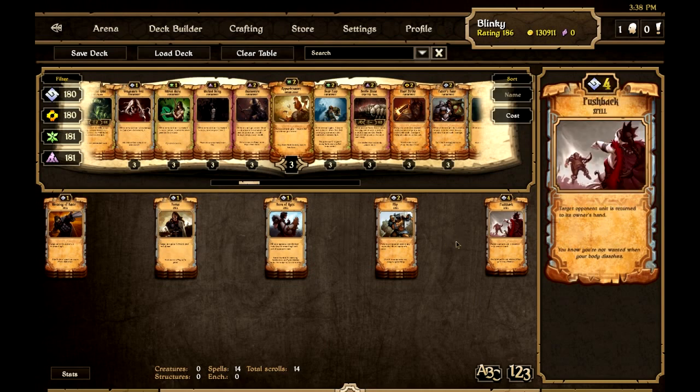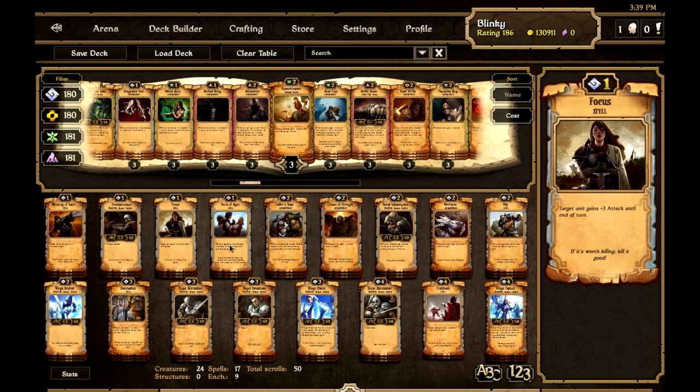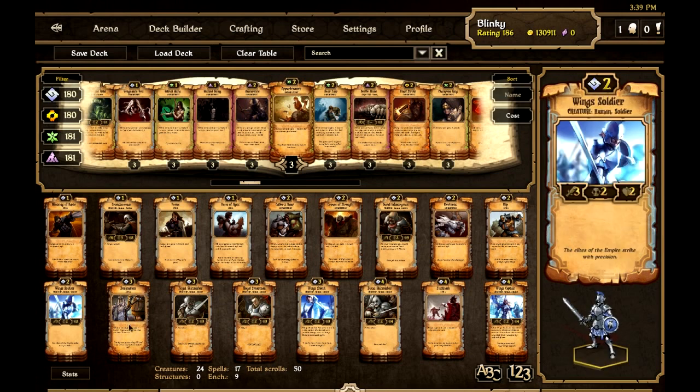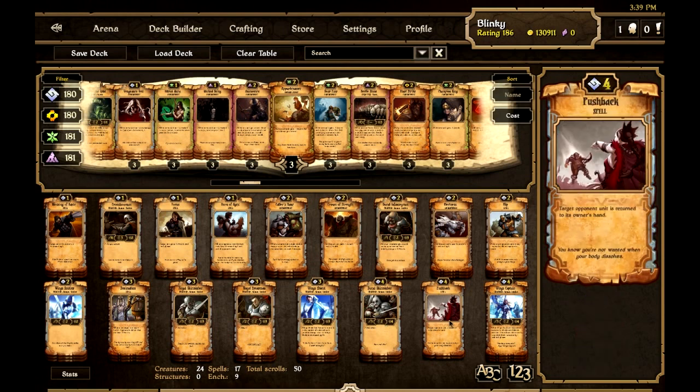Pushback used to be Speed but no longer — you do need to be able to control your opponent's board. You're going to have three or four creatures on the board and your opponent may play something big like a Vanguard you can't handle, so Pushback is there to help destroy it. Full decklist: three Blessing of Haste, three Crossbowman, three Focus, three Horn of Ages, three Caller's Bane, three Crown of Strength, three Duke Infantryman, three Fleetness, three Flip, three Wing Soldier, three Decimation, three Royal Skirmisher, three Royal Spearman, three Wing Shield, three Duke of Skirmisher, two Pushback, and three Wings Captain.